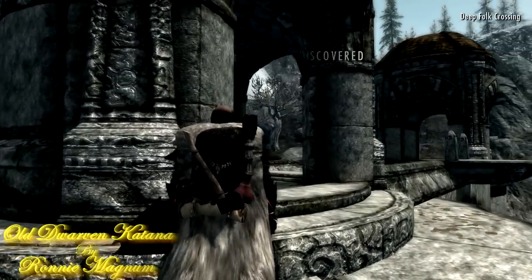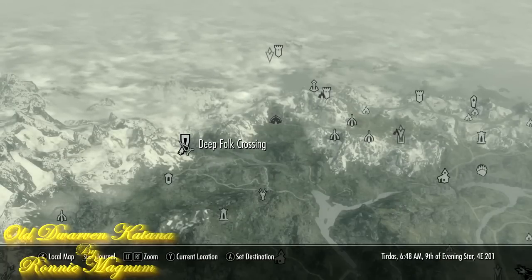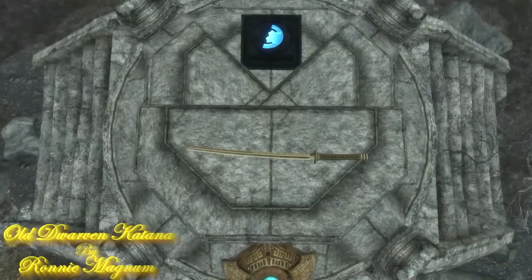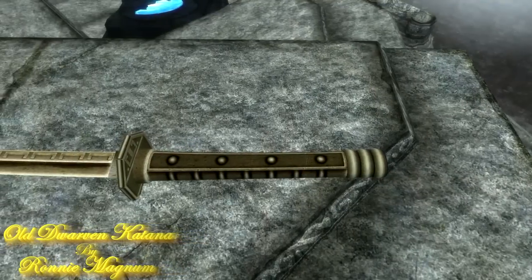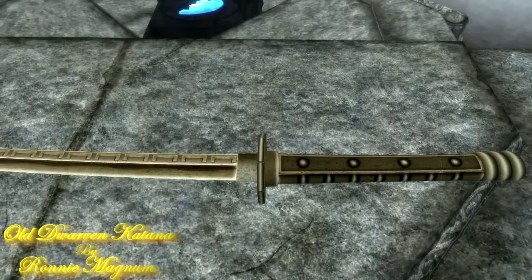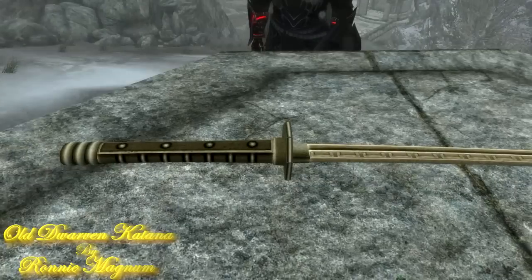This sword is located in Deep Folk Crossing, as you can see here. I'm not really sure if it is an existing location — I don't think it is. Both the location and the sword are very well made. The design of the blade is simple yet effective. The sword is not as detailed as RK's Hand was, but it is plain and simple a Dwarven Katana, and there are not many of those.